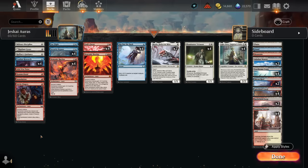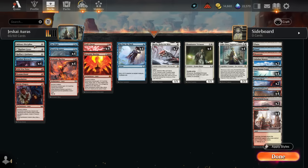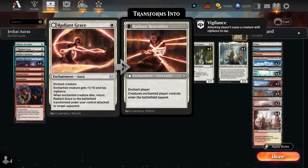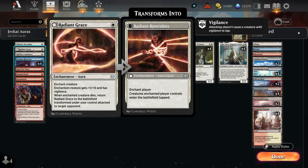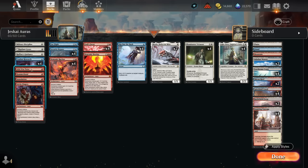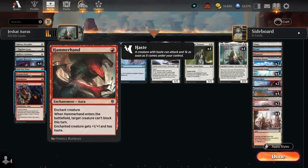We've got a wide range of one-offs that we can search up with Light Paws — we want differently named auras to keep searching up. These include Military Discipline, which we can play at instant speed to maybe help connive the Virtuoso to survive a burn spell. Light Paws can also grab an aura that increases toughness to save it from removal. Played at instant speed it gives our creature first strike until end of turn, making it a nice combat trick. There's also Radiant Grace giving vigilance and one extra power, important in creature matchups, and Raphine's Guidance giving plus one, plus one that we can get back from the graveyard.